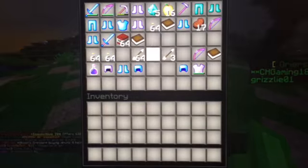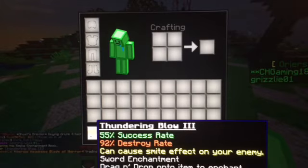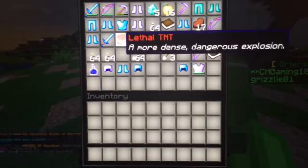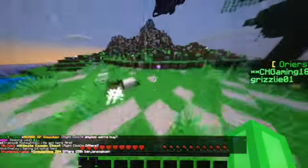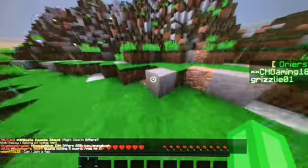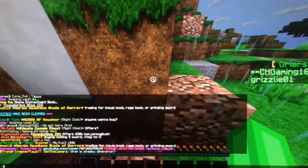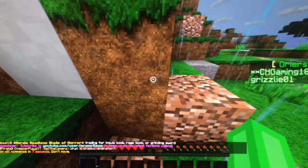I saw a chest and then a full diamond guy just comes and kills me, while you're just lofty lofty getting all this good freaking stuff while I can't get anything. Sheep still hasn't spawned yet. I legit can't get anything. Oh my God, nothing works out ever. Nothing ever works out for me.